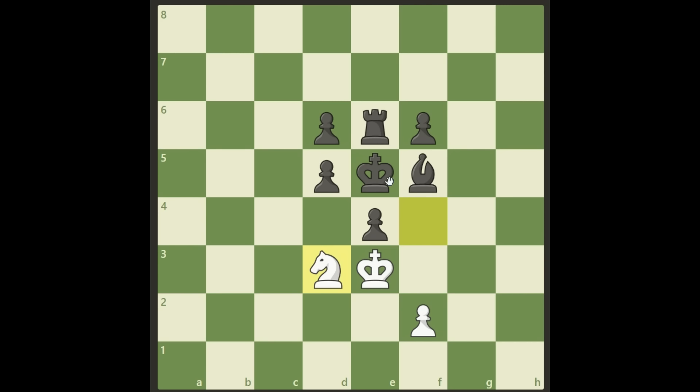Of course black is forced to take — only legal move. And what do we have left? We only have a pawn left, but we don't need more than that, because we have f4 checkmate. We just decided to sacrifice all our pieces and give checkmate with our last pawn. We won this and it's so beautiful!